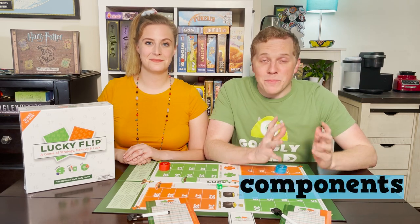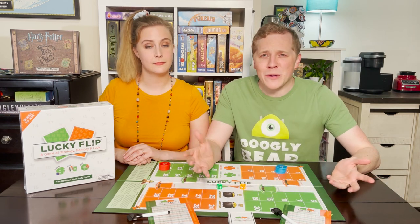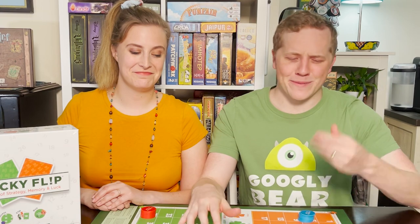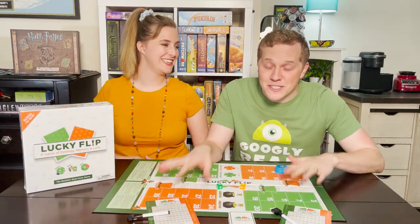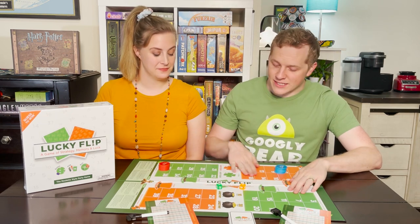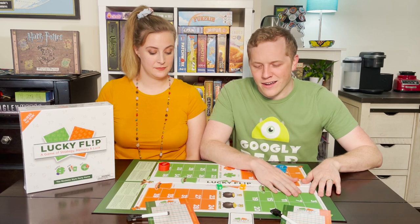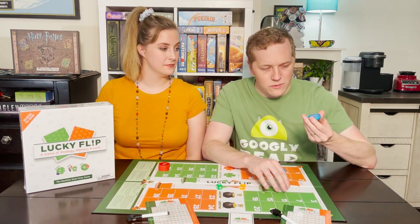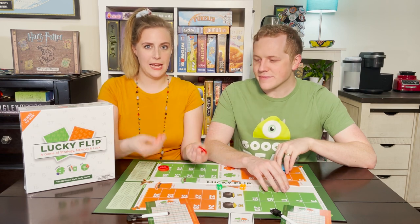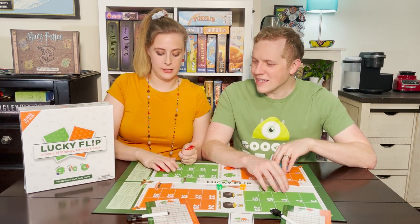Let's talk about components. Usually with a party game you've got okay-ish components — it can withstand bent corners, a wet table, some Dorito fingers. But what you see here with Lucky Flip is fantastic component quality. They've got a really nice board with a good linen finish — that texture. And really, really nice tokens. You feel really good betting with them — they feel real, really high quality.